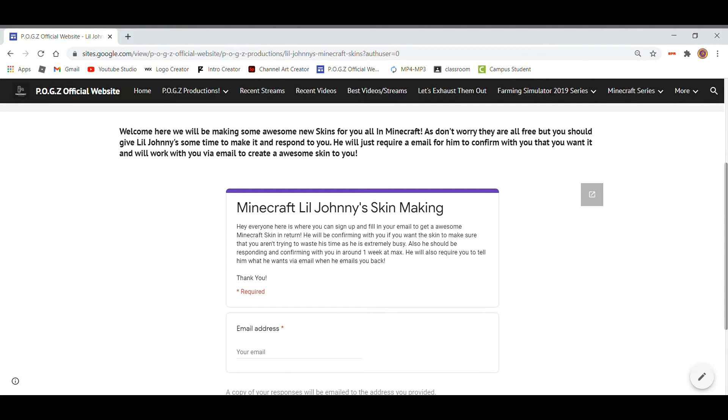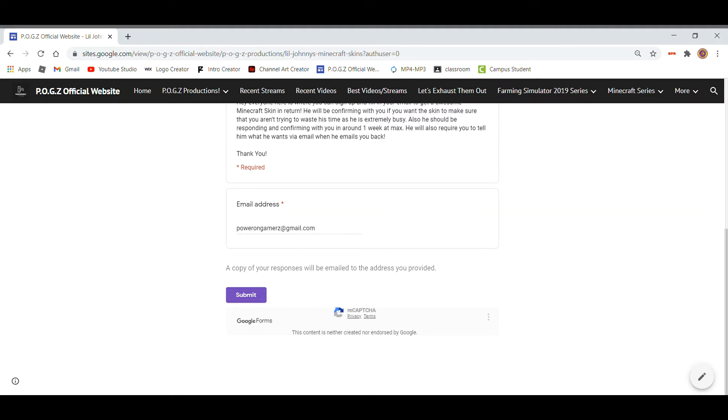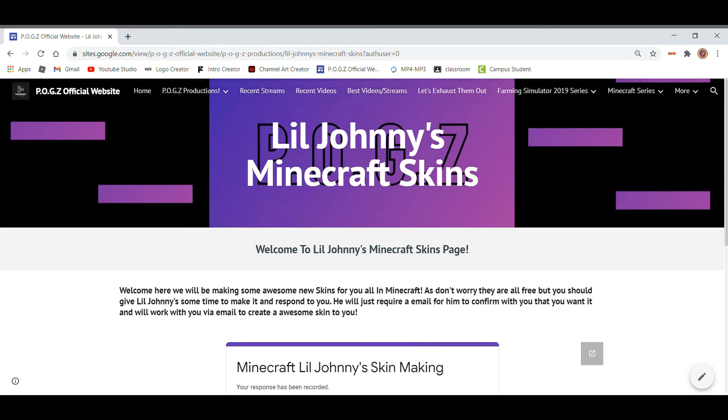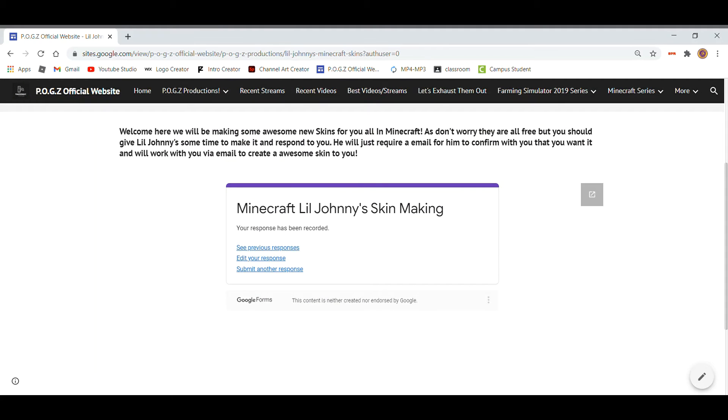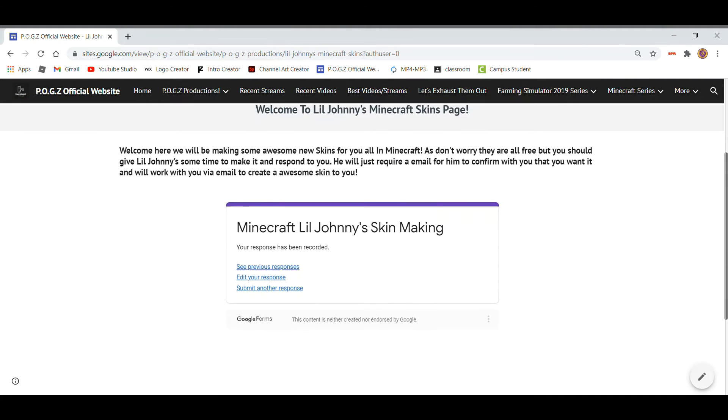Currently, all you have to do to register is just put your email. When you put your email in, you hit submit. So for example, PowerOnGamers at gmail.com is ours — so if you want to email us for any collaborations, go email us there. Hit submit, and then there you go — your response has been recorded. You can see previous responses and all that cool stuff.